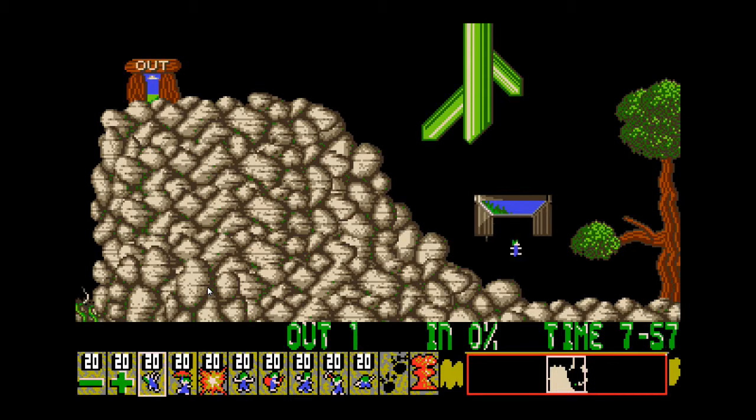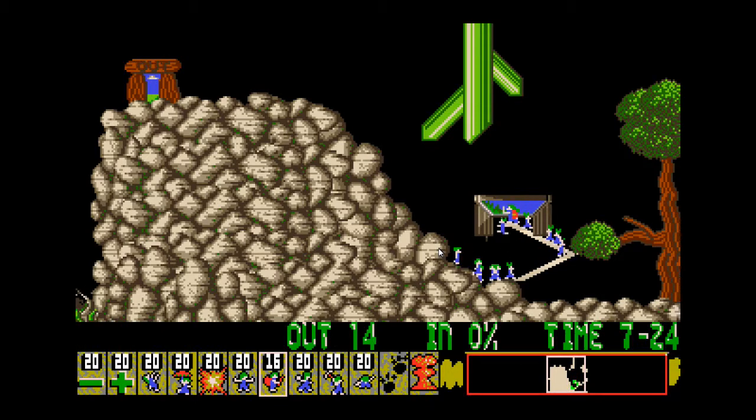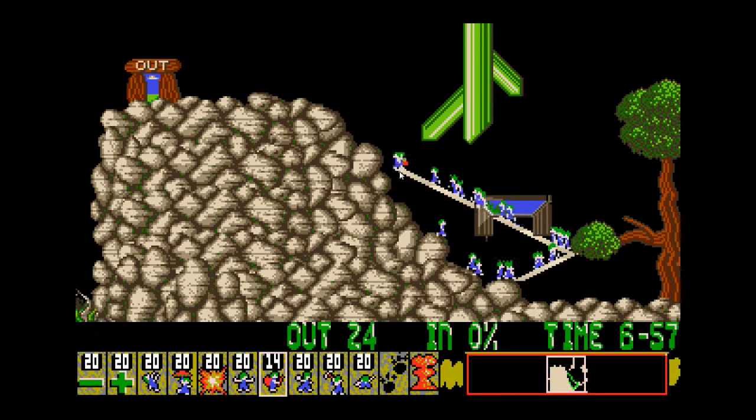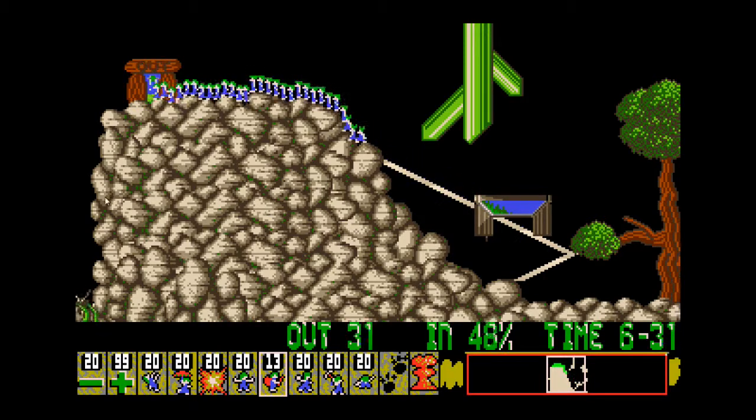We need to get 30 lemmings saved in this one — it's not quite as simple as the other level we just did with the marble graphic set. It's nice to know all the lemmings coming out of the trapdoor are landing on the top bridge. Yes, we're done. Another easy level to be honest.